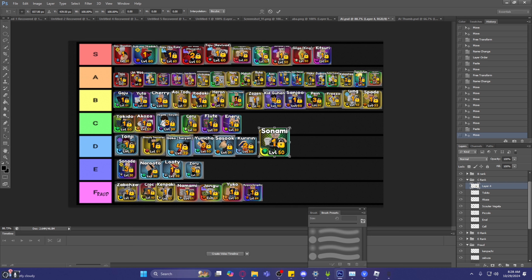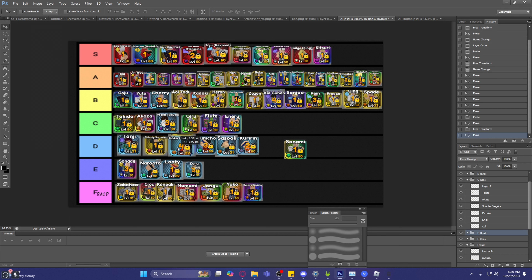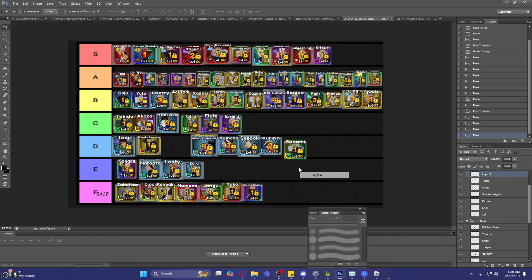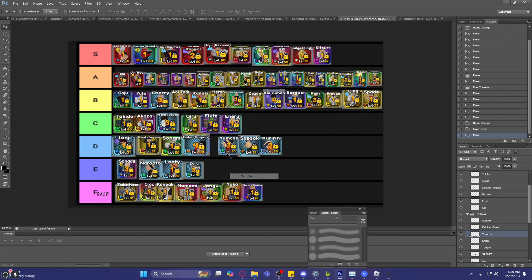We've got a place for mid characters — it's called the mid tier. I'd put him behind Shiesty Sorcerer, because Shiesty Sorcerer has way more flexibility. Shiesty Sorcerer can get to the bread — he has way more tool variety. Sonami is stuck to just one type, bleed never procs, his posture damage was kind of weak, and his overall damage was kind of ass.